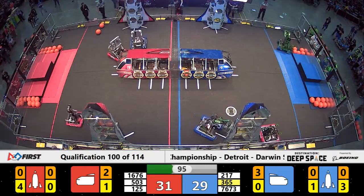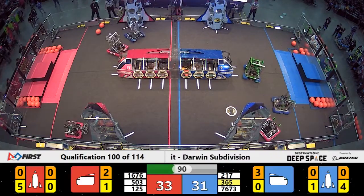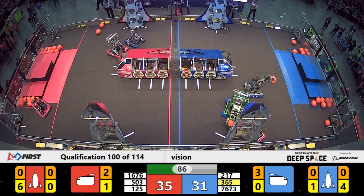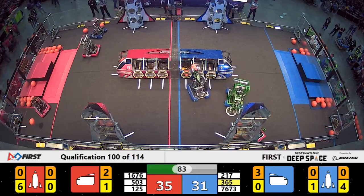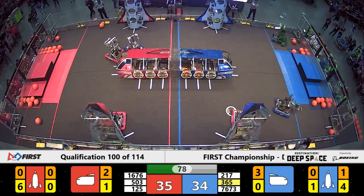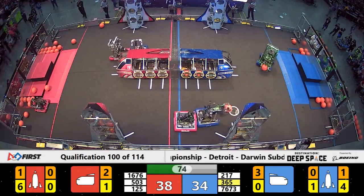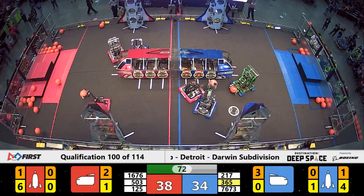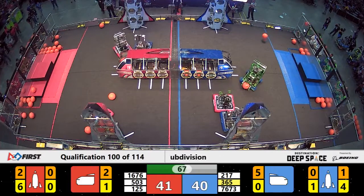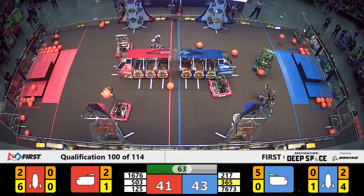Quite possibly because one of the blue alliance robots had passed that cargo line while another one was already in position. We'll wait to hear from our head referee. Red alliance with the advantage, 35 to 31. On defense for the blue alliance: 76 and 73 taking on 1676 on the far side of the field. 125 has cargo in its possession and loads that cargo onto level two of the near side red alliance cargo ship.